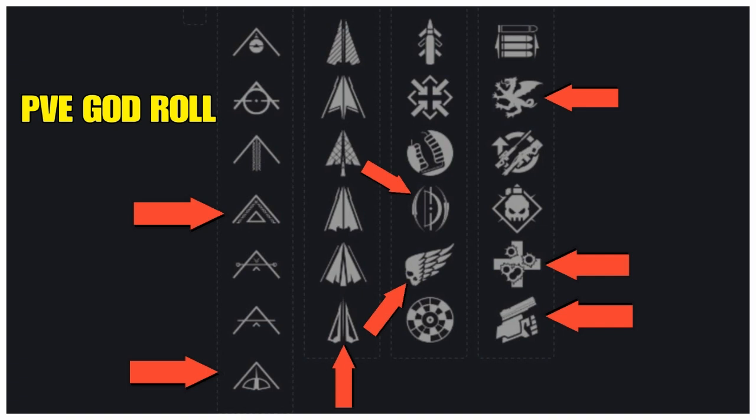Line three: Archer's Tempo — draw time increases after every precision hit. Also the new trait Killing Wind — final blows grant increased mobility, weapon range, and handling for a short time. Line four: Vorpal Weapon — increased damage against bosses, vehicles, and Guardians with active supers. And the new trait Unrelenting — rapidly defeating targets triggers health regeneration; Guardians and powerful combatants count as more than one.